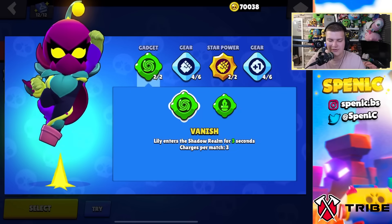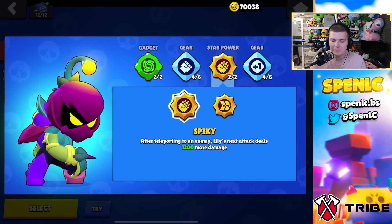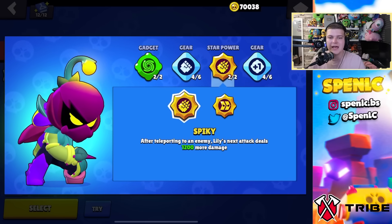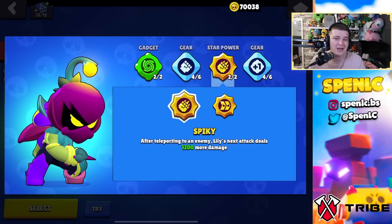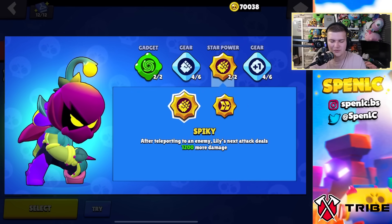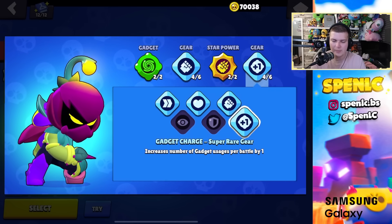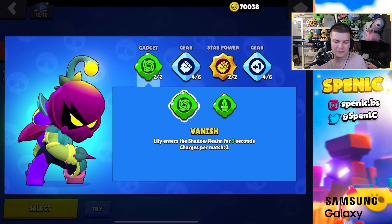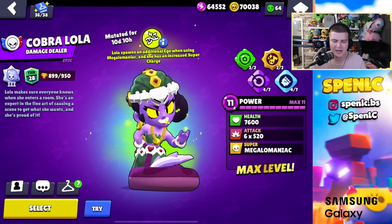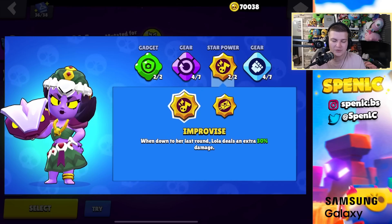Lily: vanish gadget 100% of the time — one of the best gadgets in the game. Spiky star power because Lily really lacks DPS especially in a 1v1, so any additional damage helps. The other star power just doesn't seem strong enough. Damage gear and gadget charge gear 100% of the time — four gadgets is essential; without it Lily is basically useless.